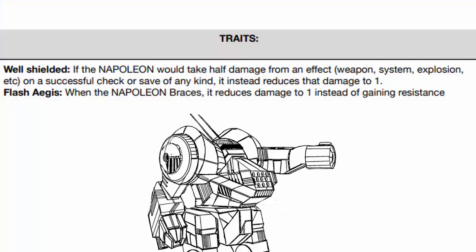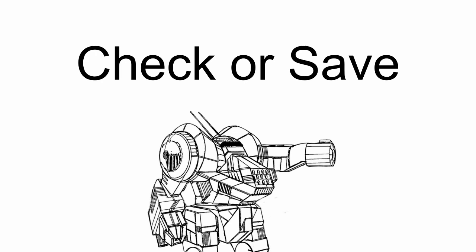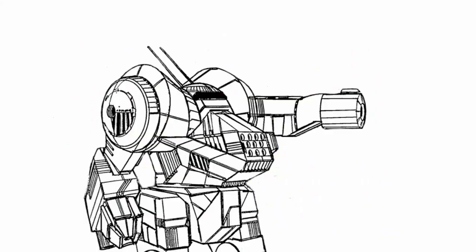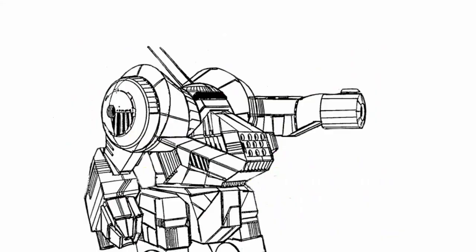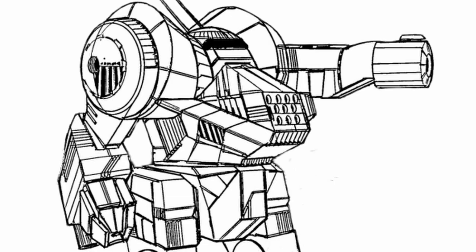Onto its traits — it has two of them. First, Well Shielded makes it so that if Napoleon would take half damage from an effect like a weapon, system, explosion, or whatever on a successful check or save, it reduces the damage to 1 instead. Second is Flash Aegis: when Napoleon braces, it reduces all incoming damage to 1. Both of these traits effectively make Napoleon one of the toughest mechs in the entire game.